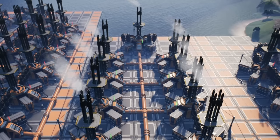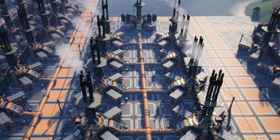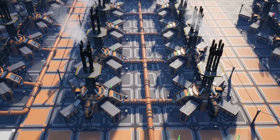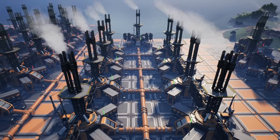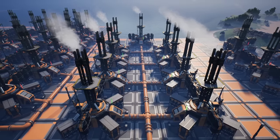These three refineries will produce enough fuel to run 8.9 fuel generators, providing you with a total of 1,335 megawatts — that's 2.3 generators more than the previous setup while still using the same amount of crude oil, and you're actually getting some more resources from the polymer resin.